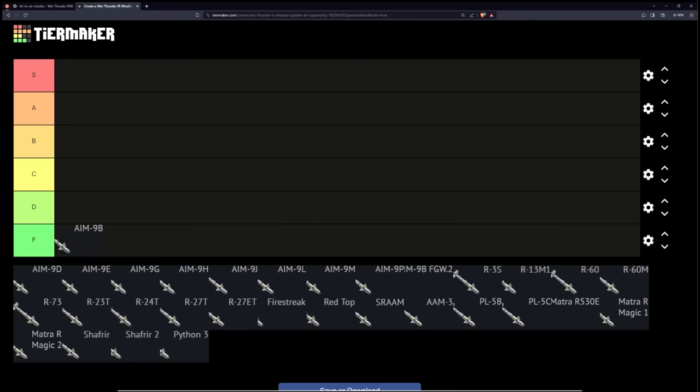The first missile on our list is the AIM-9B, and if you've ever used this missile before, you know that this is going to go into the F tier. This is very much a beginner missile. It only has 10 Gs of pull, which means that most planes can just simply outturn the missile, and it has a cage seeker, meaning it can only look straight forward while it's still on the rail. It also has a considerably large field of view, meaning that any flares at all are going to make this thing lose target basically instantly.